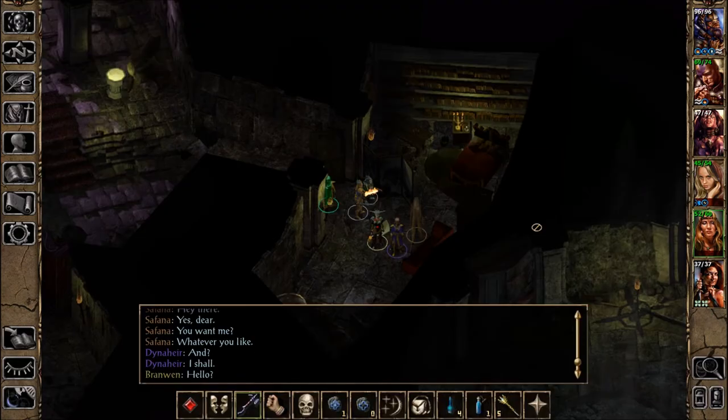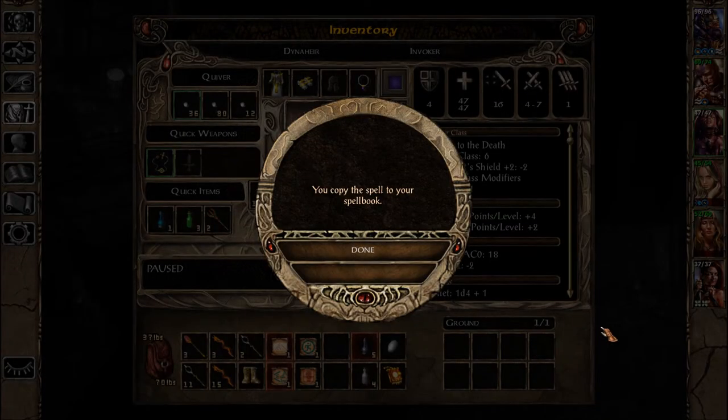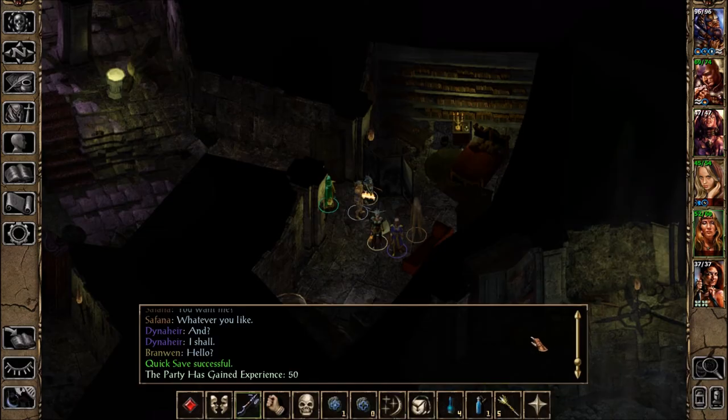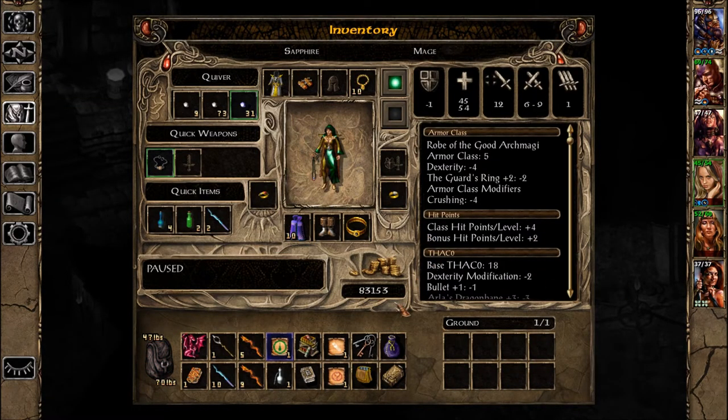Dinah here can learn this. Done. Now let's take a look at these thingies. Baal research - I'm excited. I don't know which one to look at first. Let's look at Corlaz's Journal.